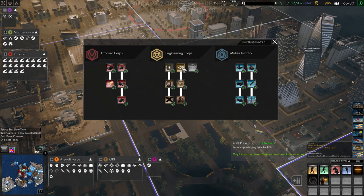To get the 40% price drop, you need two doctrine points to unlock it in the engineering core. It really explains itself — anything that costs money costs 40% less. You just can't argue with getting that first. There are cheaper doctrines you can unlock first, like the grenade launcher, the dual barbed wire, the electric fences, and the Charon — they all cost one doctrine point.